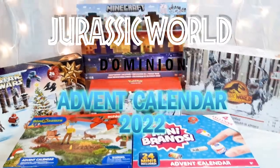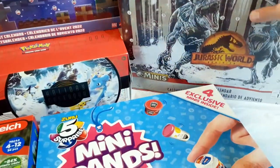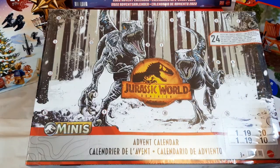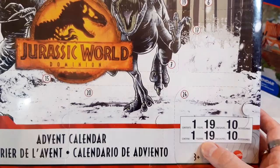Hi, welcome to another video. Today we have a seasonal spoiler. I'm going to be having an early look inside the Jurassic World Dominion 2022 Advent Calendar. There are 24 compartments as usual, and in total there's 30 items, and it's broken down like this.